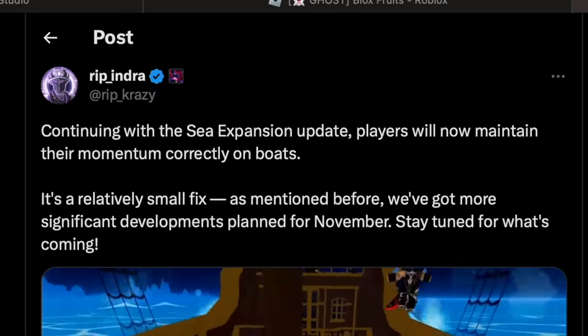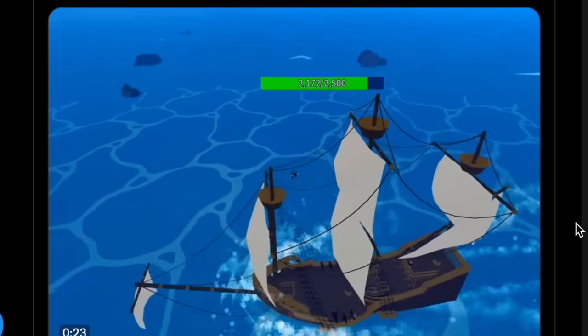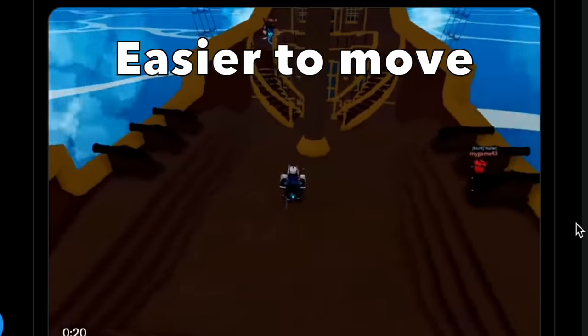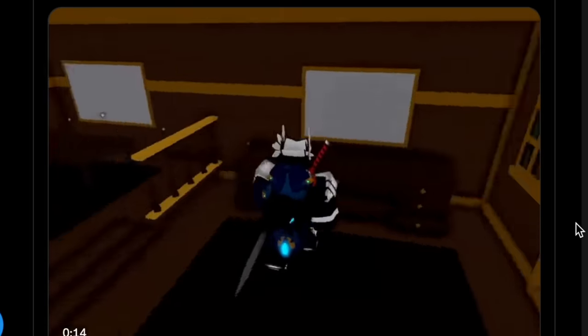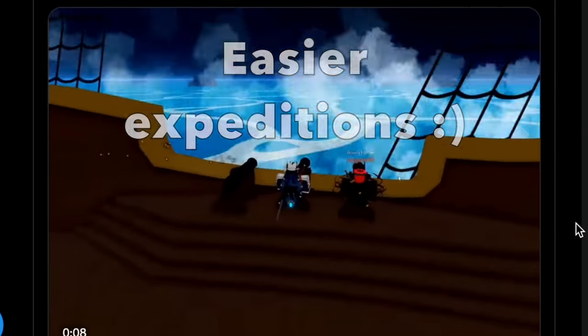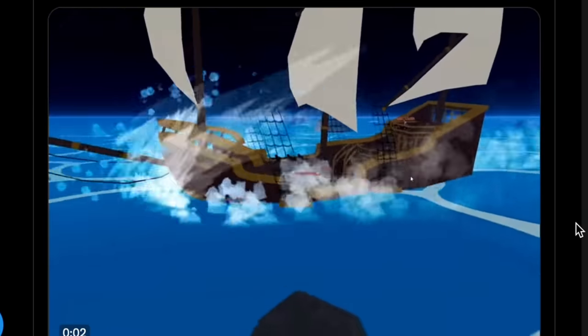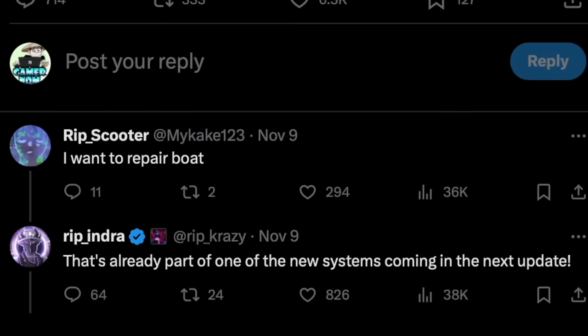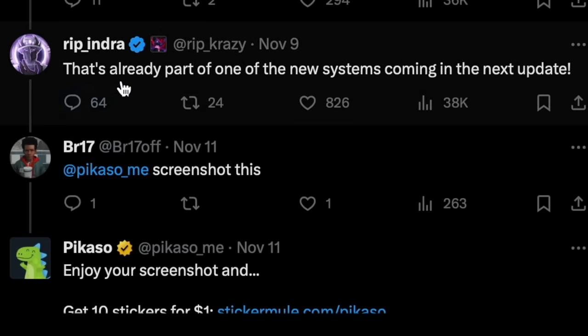Next up, the Heat Flame — so maybe they will just rework the Flame Fruit. Next up, Rip Indra posted: continuing with the Sea Expansion Update, players will now maintain their momentum correctly on boats. Every time we do expeditions, it's really hard to move around the ship — just one wrong move and you are out of the ship, and there's a high chance the Tire Shark will attack you and destroy your expedition. This will mean easier expeditions for us. Watch out, Leviathan — we will be grinding lots of Leviathan scales.